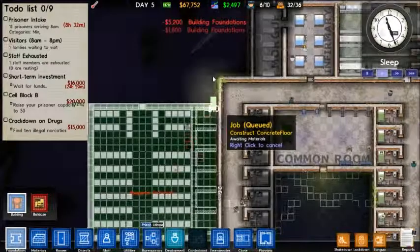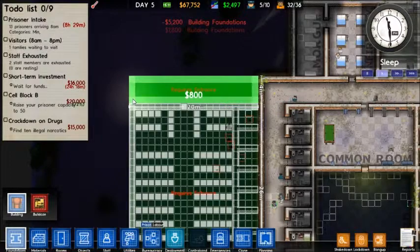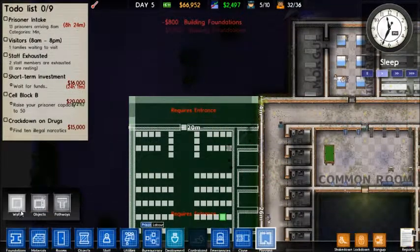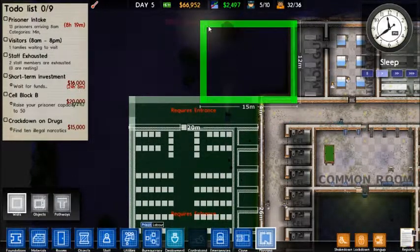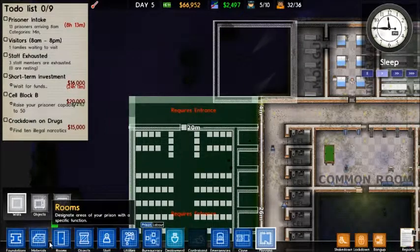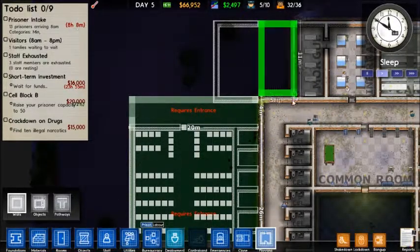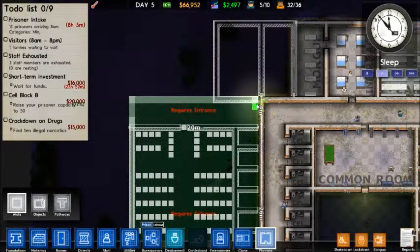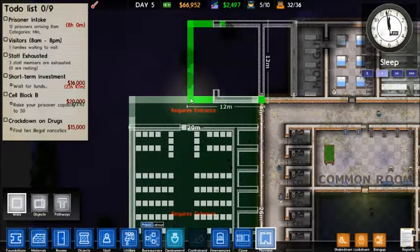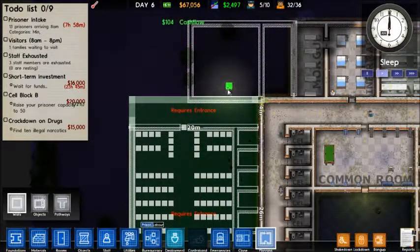I forgot to include the plans for the hallway, but that's fine — I remembered it just now. And while we are planning this out still, right here we will have a cleaning cupboard, which means over here we will have our storage and exports. We'll store here and we'll export here.